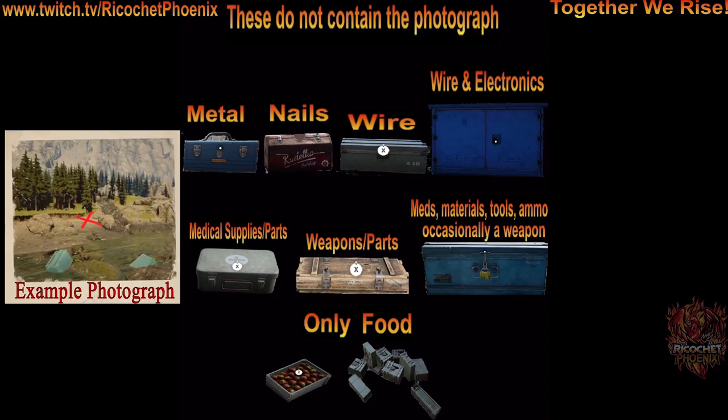What we have here is a list of containers that do not contain the photograph. You'll find the photograph everywhere else — pretty much any container you loot — and that's important. You'll want to find that photograph because it's going to show you where to go on the map to get the stash. That's going to be the only one that has loot in it. There are going to be false caches all over. You may find a spot on the ground you can dig, but it's most likely going to be empty, especially if a photograph is showing you that you're supposed to be digging somewhere else. So it's really key to find that photograph so you know where to go.